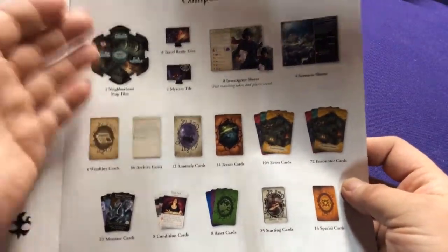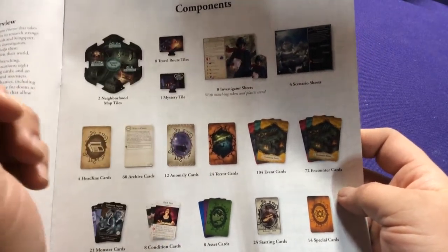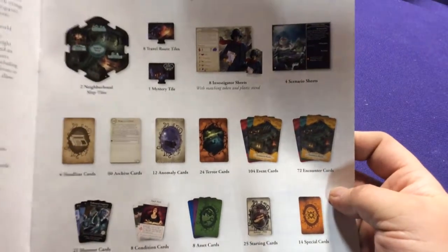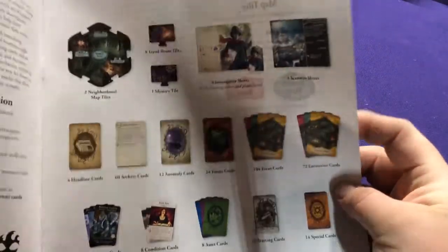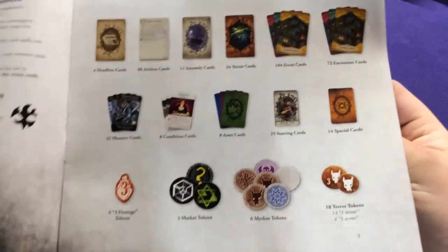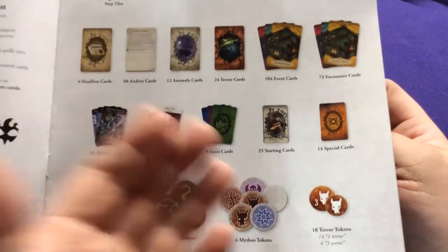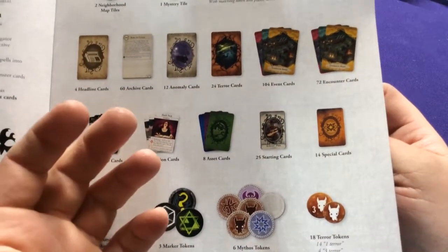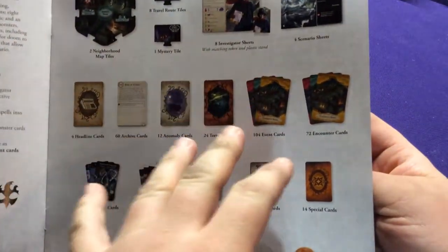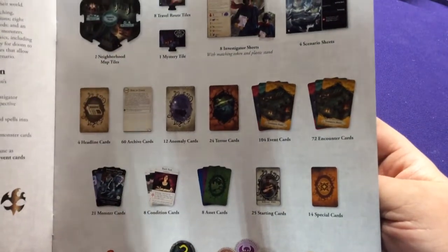There's some extra new stuff, travel routes, eight new investigators to play as, four more scenarios, and a bunch of new cards to go with all that. Like the first video for the base game, I'll go through the investigator cards, the items, spells, and stuff like that, but I'm not going to go through every individual event and encounter or archive cards.